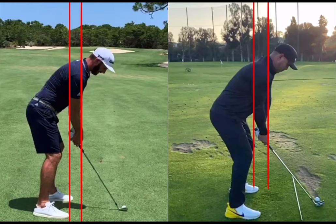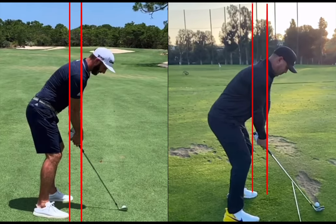A quick conversation about what you can expect to see from some of the best players in the world when they're trying to stack the odds in their favour relative to the shot shape that they want to see. I've got Brooks Koepka and Dustin Johnson first and foremost as a brief conversation on hand path and their stock shape — a left to right movement of the golf ball that they like to see.